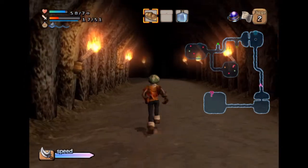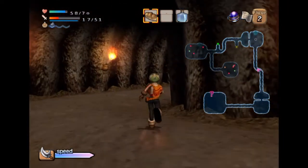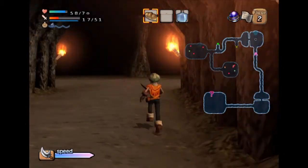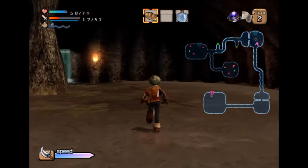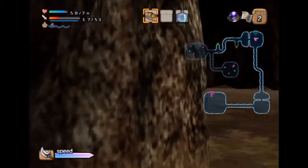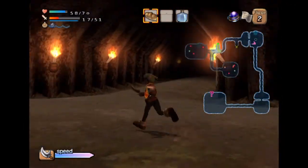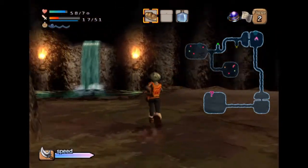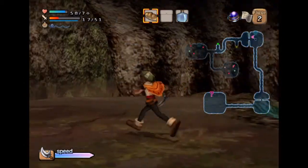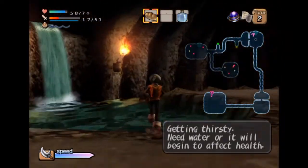If you actually have Drain's Wing on you, you run like 30 miles an hour through this dungeon. Heading back at the right time — look at my water. I'll show you, let me run out of water real quick. See, you're even thirsty: 'Need water or it will begin to affect your health.'